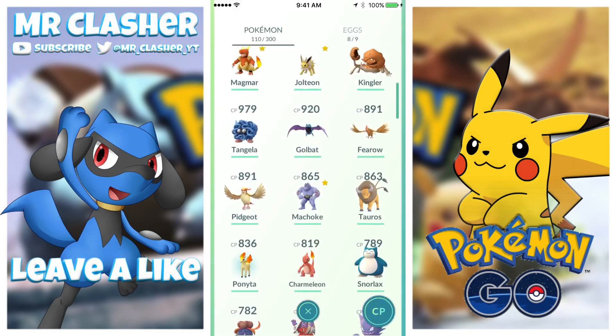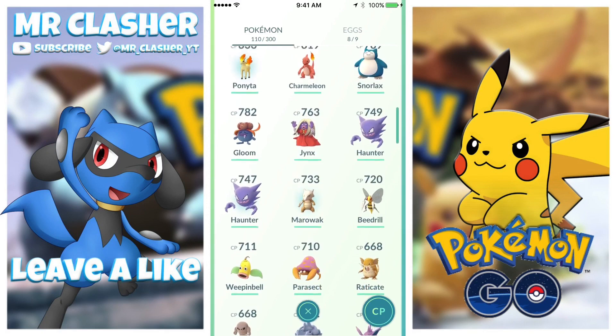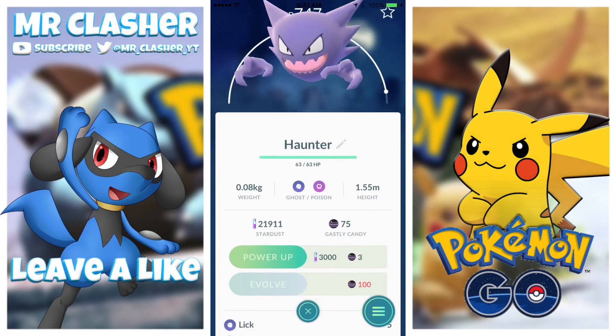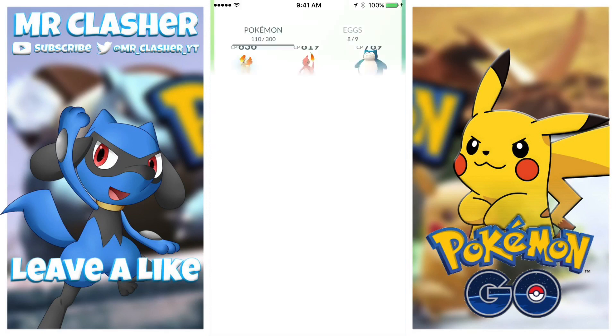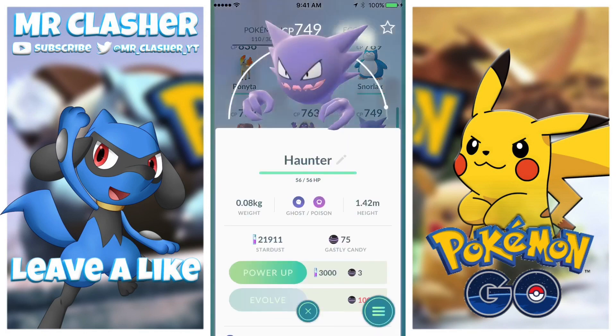We did get 21 candies from that. The most common Pokémon spawning right now is the Ghastly, the Haunter, or if you're really really lucky, an actual rare Gengar — he also spawns too. We pretty much have the same CP range, like 747 to 749.